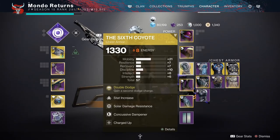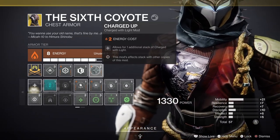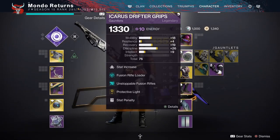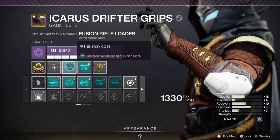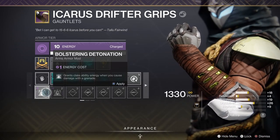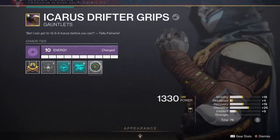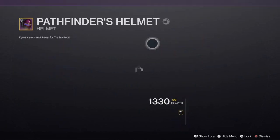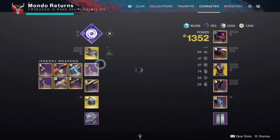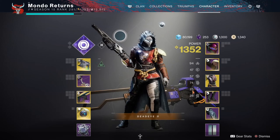Powerful Friends gives me an extra 20 mobility if I pair it with another arc mod, which helps to get the double dodge that my Sixth Coyote affords me. I've also got Charged Up, which means I get an extra charge of light, and Protective Light — so when I lose my shields I gain a massive damage reduction. Linear fusion ammo finder on the helmet, scavenger on the legs.